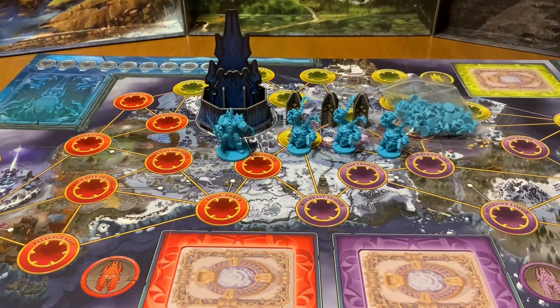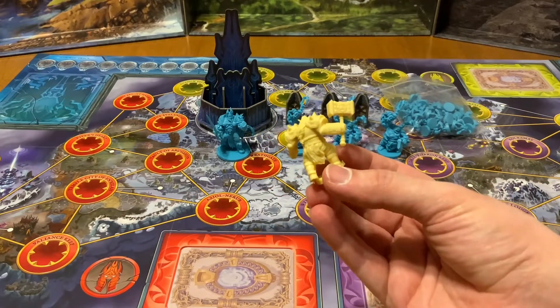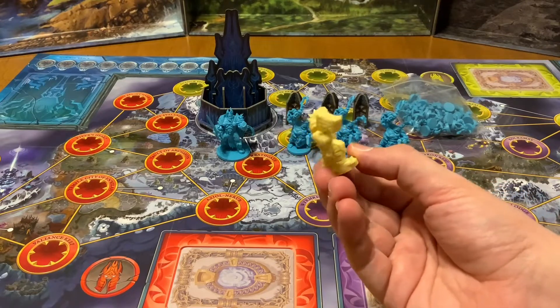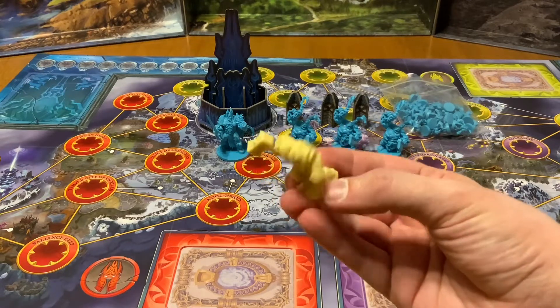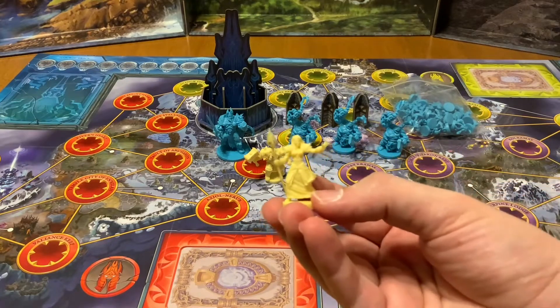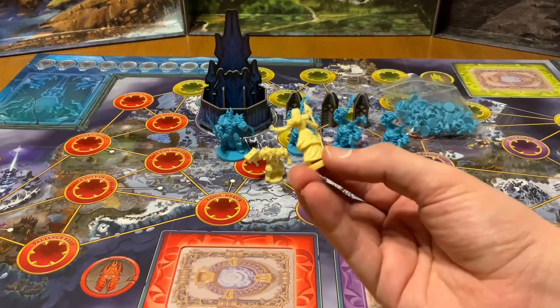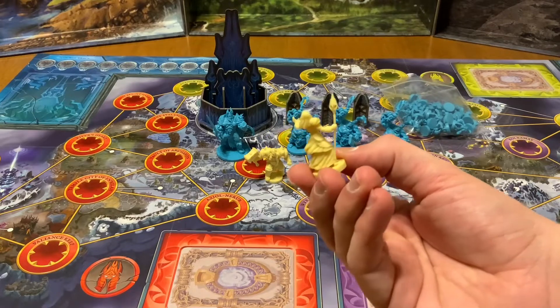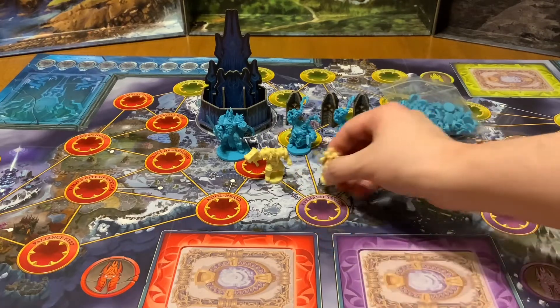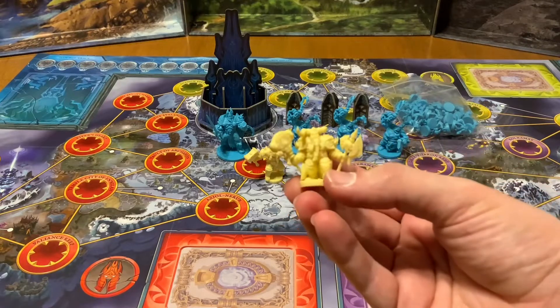I was not expecting this type of quality — I'm really shocked and kind of amazed by it. Now these must be the heroes we're going to be able to choose. Let me show them one by one. Once again, the detail — come on, this is unreal. This is wonderful, I love it. First impressions — haven't played the game yet, but just from unboxing it, I love it. Among one of the better ones that I own. Really really well done.